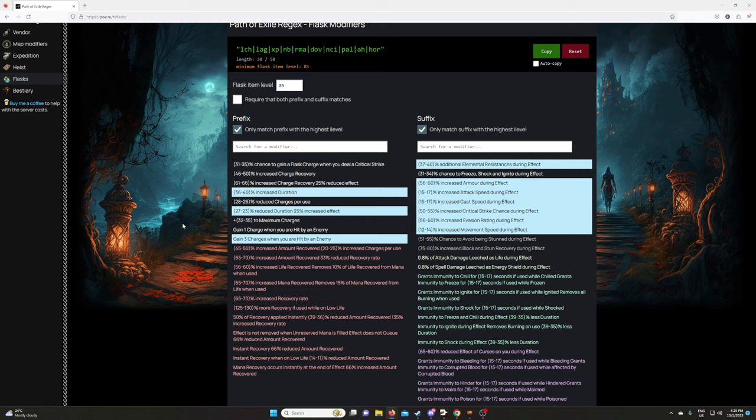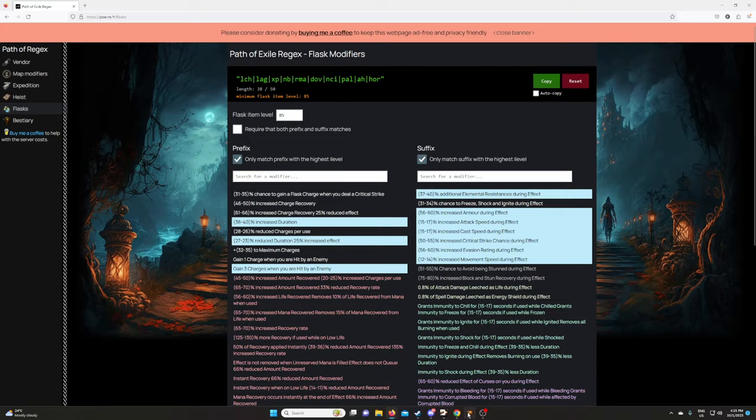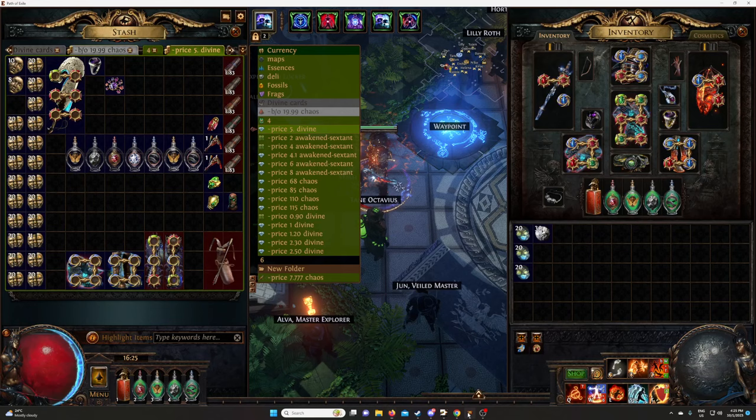I already liked what I want to do, but you can highlight whatever you're looking for. The reason why I liked it is that we're crafting flasks for a mageblood build and I like the mod 'gain three charges when you're hit by an enemy.' So we just click whatever mod we want, then copy it, and if we go back to the game, just paste it in here.